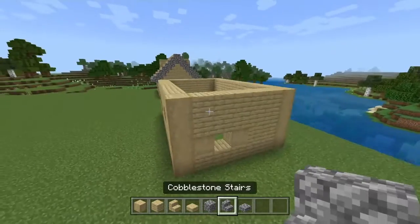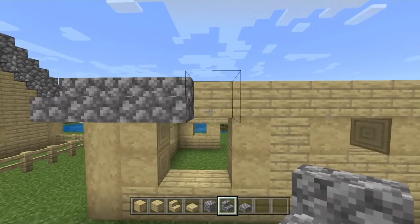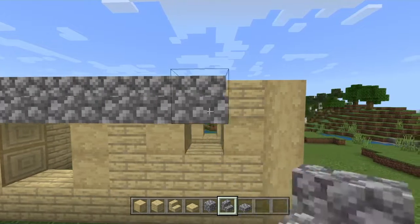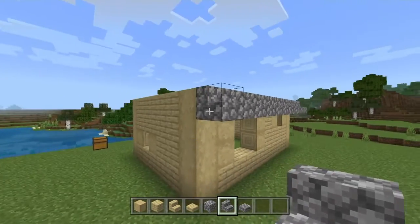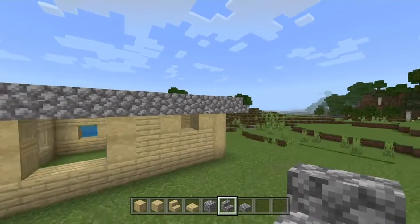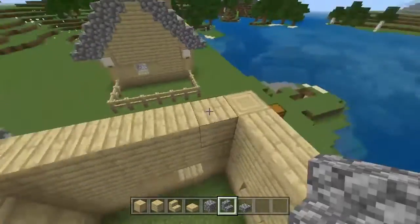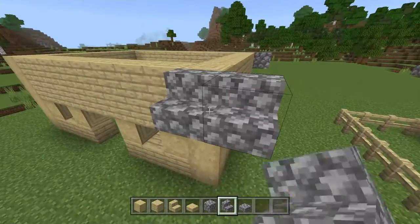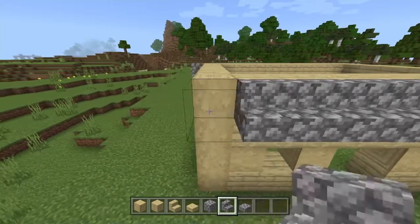Now we're going to move on to the roof of the house. We're going to place all of our cobblestone stairs — this is where we're going to use them. It's going to be the outer rim of the roof. That's going to be nine stairs in a row on the back, having one hang off on each side. We're going to do the exact same on the front of the house, and that's going to be twelve cobblestone stairs total.